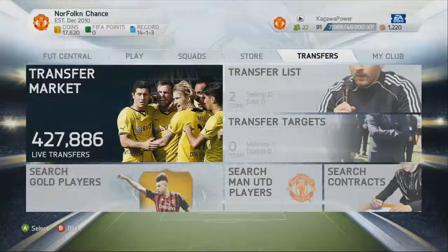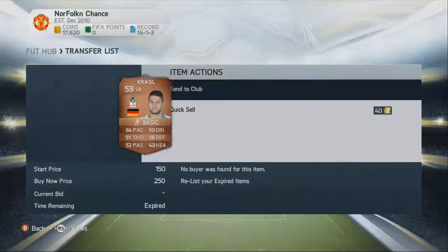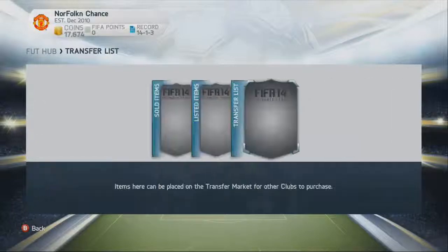Transfers — Transfer Market tells you how many transfers there are. Transfer List — I've got two things in here, some crappy players. Get out of my club. Good, 90 coins there.